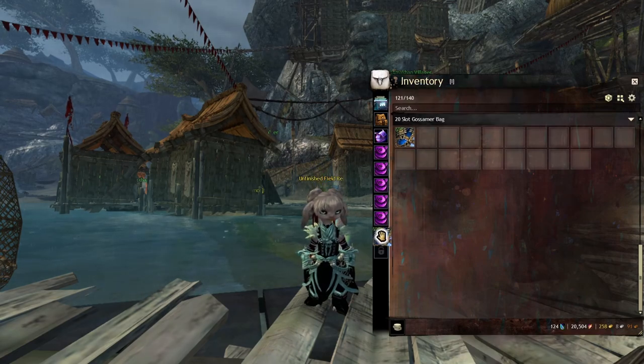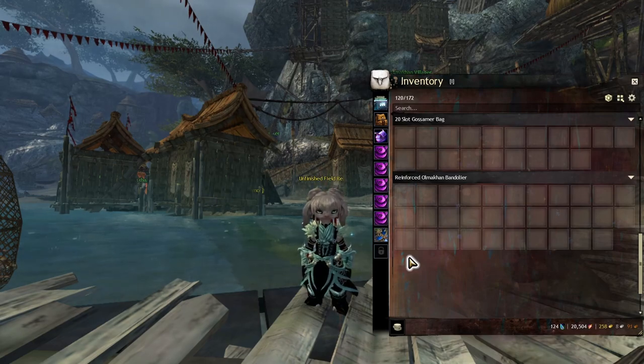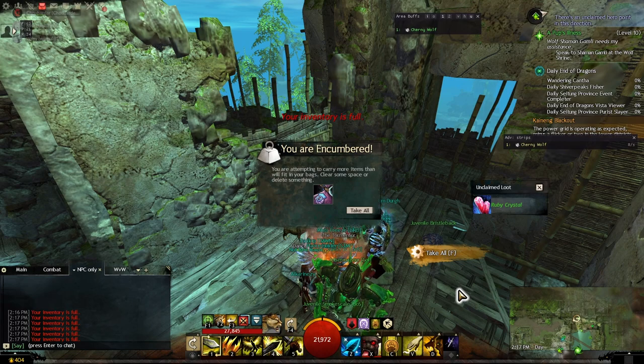Reinforced Omocon Bandolier is one of the 32 slot bags that you can get for pretty much free from a side story quest. And given how much inventory management occurs in this game, who doesn't want more inventory space?